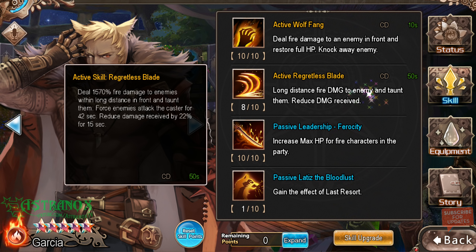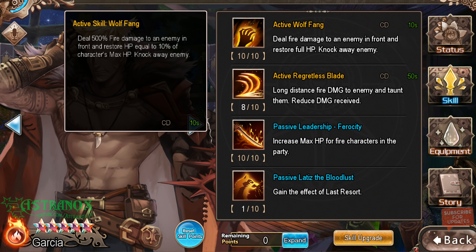The first skill deals 500 fire damage to an enemy in front and restores HP equal to 10% of the character's max HP, and also knocks enemies away. It actually hits every enemy in front of him, and the really great thing is that it restores 10% of his max health for every target that gets hit. So if he's fighting three, four, or five targets, he will get healed for 30, 40, or 50% of his max health.